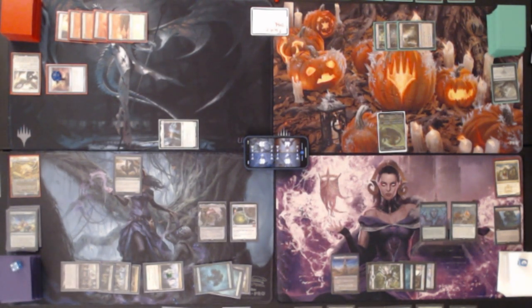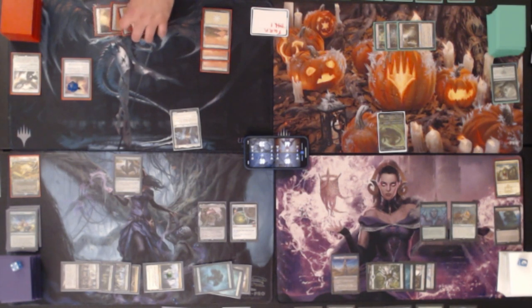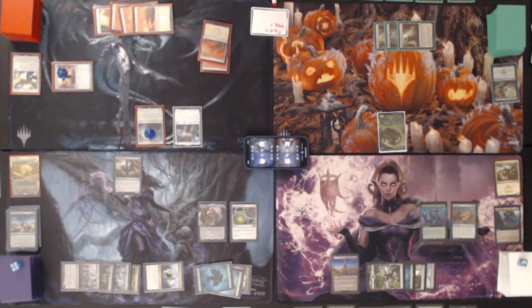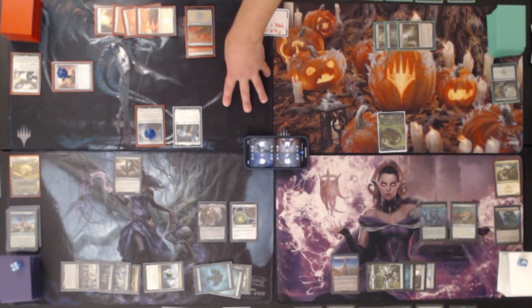In match one we did see Gates win in a very impressive burst — they had ten gates and already had eight or nine out. Now on turn six for Angels, we play a Plains and tap six mana to play Valkyrie Harbinger, which comes in with one counter, is a flying lifelink 5/6 that says at the beginning of each end step if you gained four or more life, make a 4/4 white angel creature token with flying and vigilance. We swing Giada at Maze's End — they take two damage. Pass turn.